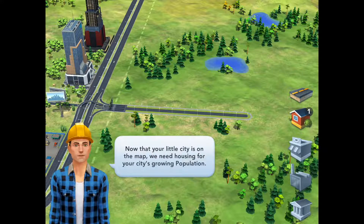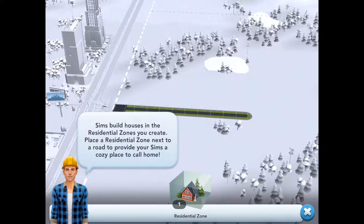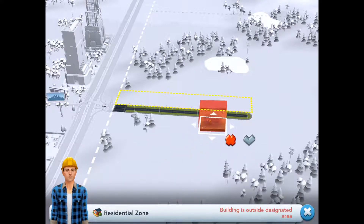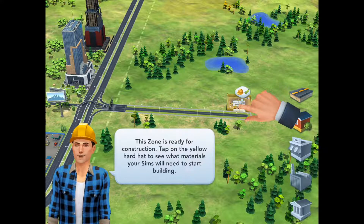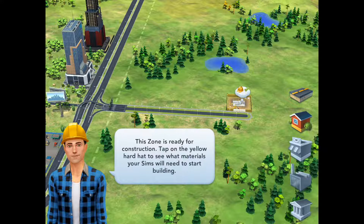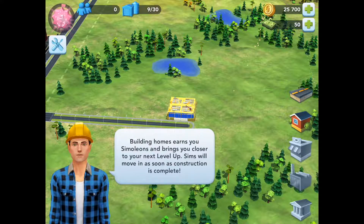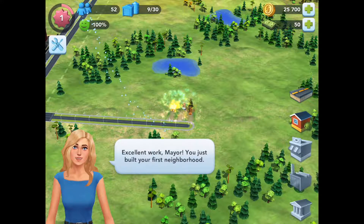Now that your little city is on the map, we need housing for your city's growing population. Sims build houses in the residential zones. You create a residential zone next to a road to provide your Sims a cozy place to go home. Tap on the yellow hardhat to see what materials your Sims will need to start building. Building homes earns you simoleons and gets you closer to your next level up. Sims will move in as soon as construction is complete. Excellent work, Mayor. You just built your first neighborhood.